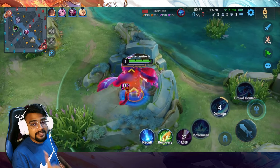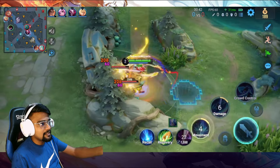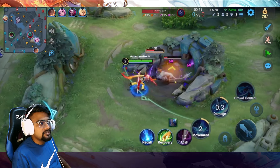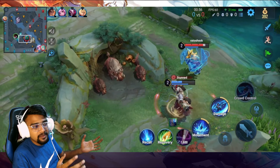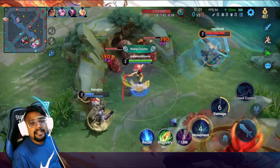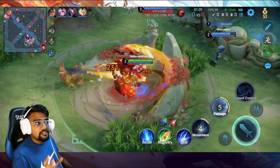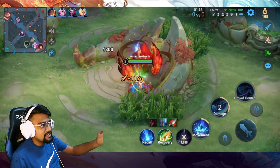The first tip of the video: always use your smite — the jungle punish item — at the start. Usually we attack the blue buff, get it down to low HP, and then use the smite to secure it. But when you're playing Lamb and you're sure no one is going to steal your blue buff, you can use your smite first. The reason is that whenever the target's HP reaches below 30 percent, Lamb will deal extra two true damage to that target.